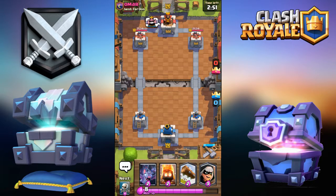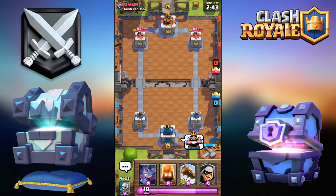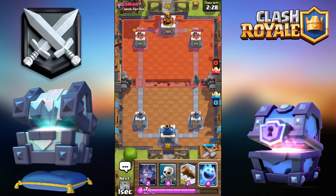Okay, second battle is against Omar. We'll start with Fire Spirits at the bridge. We'll start slow and easy with Bandit.